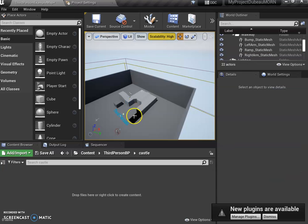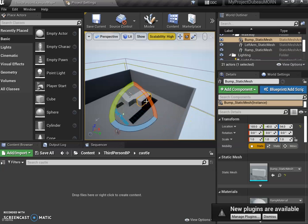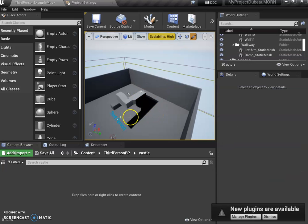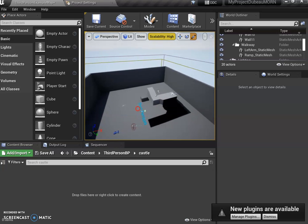I want to delete a bunch of this stuff but let me show you first. E is rotate — it rotates something. And R is scale, so if I want to make something a lot bigger or a lot smaller. I'm going to delete that, I just wanted to show you W, E, R.